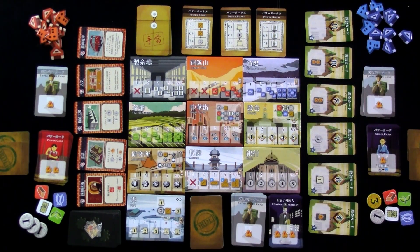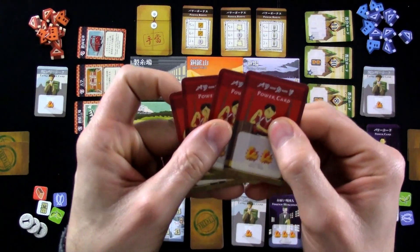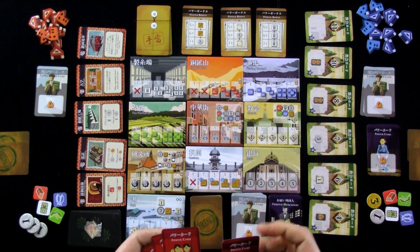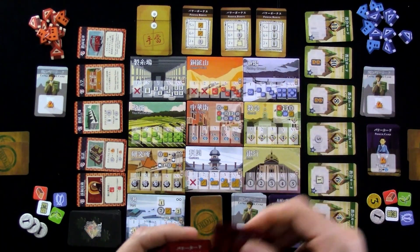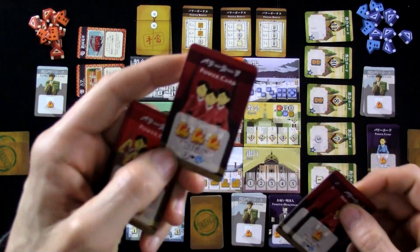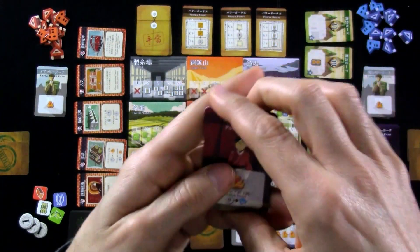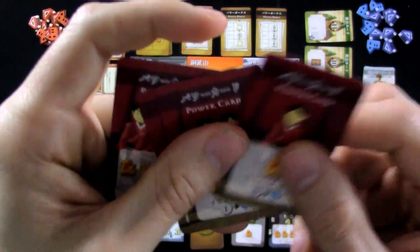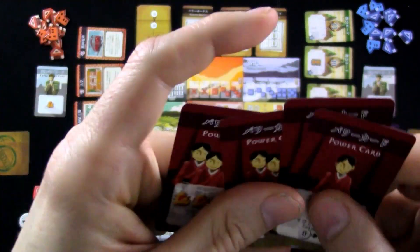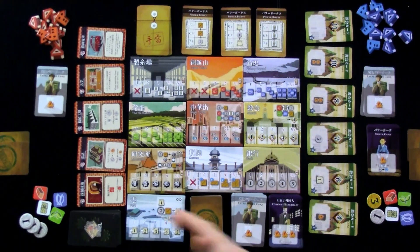How does it work? This is a worker placement game, and our workers come in the form of these four power cards. I need to set them up because I have a level one, a level two, a level three, and a level four. As you might imagine, the stronger one of my assistant cards is — you can see there are one, two, three, or four guys I send out to do work — the more guys I send out, the better they're going to do at all these different locations.